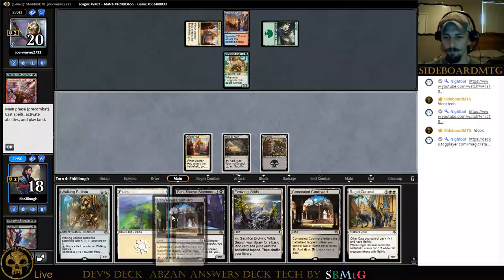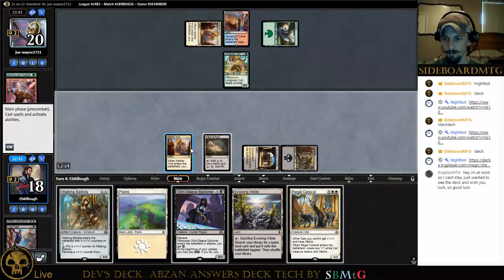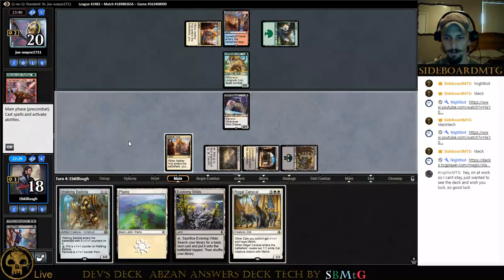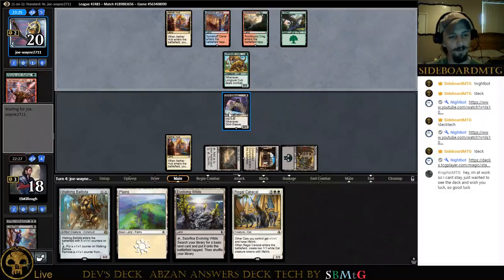We'll be doing Regal Caracal here soon. This land is going to come in tapped from this point forward. I wouldn't mind but I need double white next turn. I don't want to search up for Plains when I'm holding Plains — tap. We'll play our Glint-Sleeve, get an energy, and pass the turn. This Regal Caracal should make him spend another kill spell. Thanks man, appreciate it.